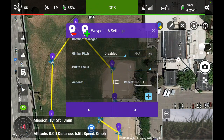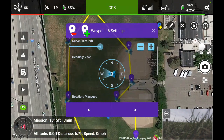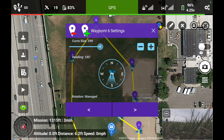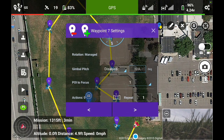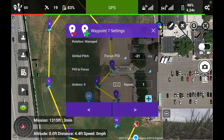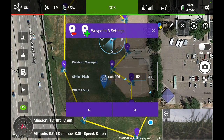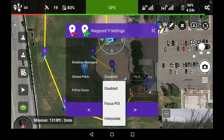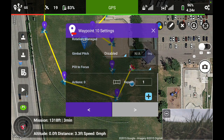Going to waypoint 6, I'll get it to change direction and face west. You can see at waypoint 6, as I change the setting it updates on screen. Going to waypoints 7, 8, and 9 — I'll set those up to focus on the point of interest. So the two main things I'm demonstrating here are taking a panorama photo and showing Ground Station going to a point of interest.